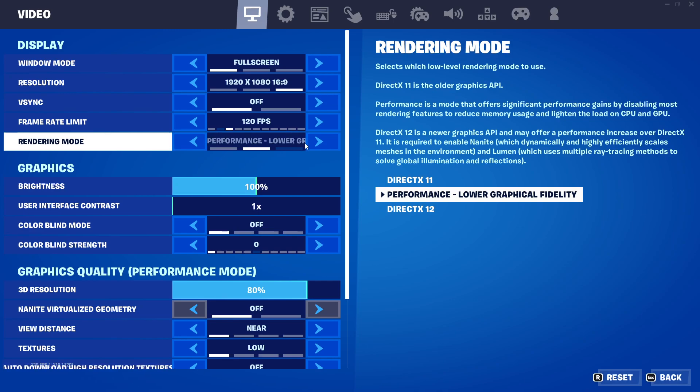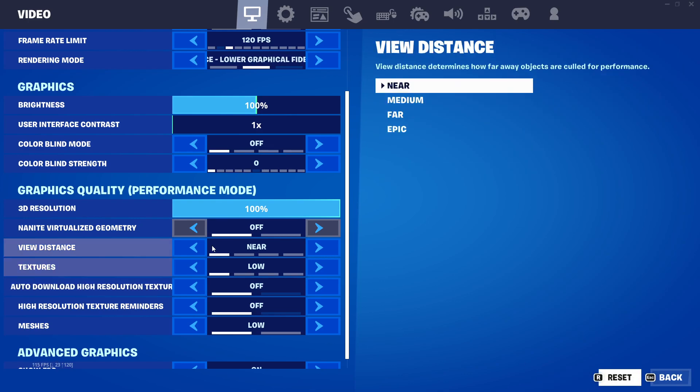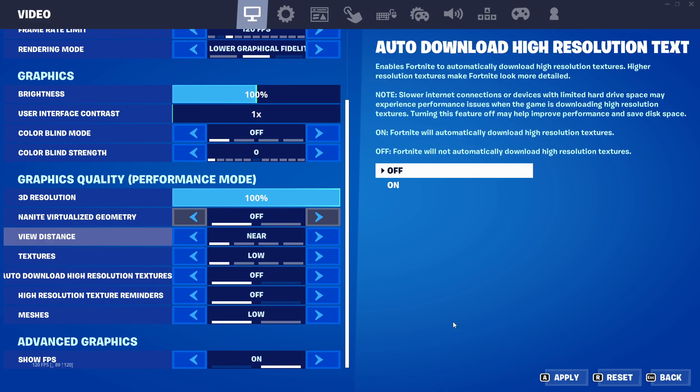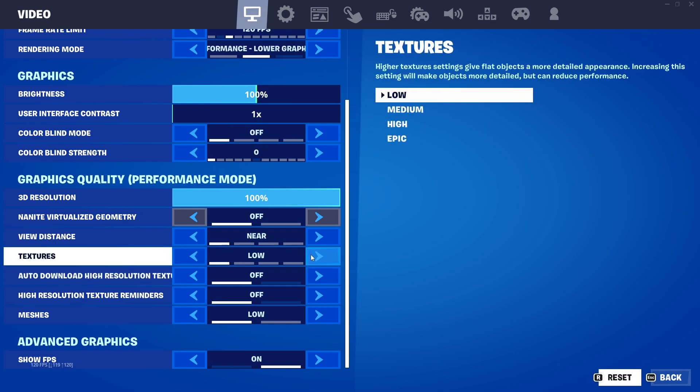In performance mode, you can play with a 3D resolution — make sure it's between 80% and 100%. Have your view distance set to near or medium, just so you can see builds or weapons a little bit further away. You're going to save some FPS if you're on near, but you can test it and see what works best for you.